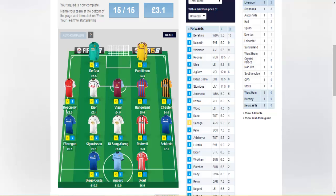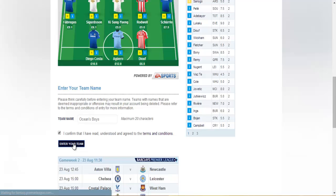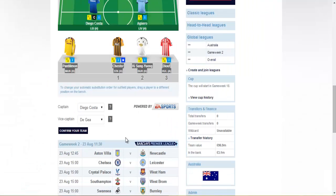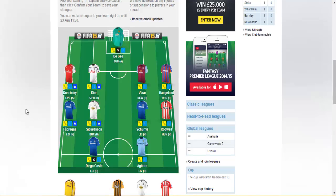So after you've done all this, all you need to do is enter your team name. I'm going to call this Ocean's Boys. Confirm, and that's all you need to do guys. Now I've got to edit all my stuff — I think I will take out Ki Sung-Yueng and put in Schürrle. Then confirm your team. There it is! So make sure you join my Fantasy Premier League, and see you guys next time.